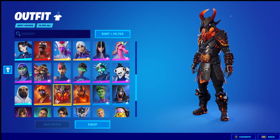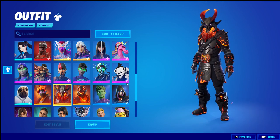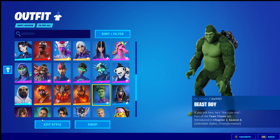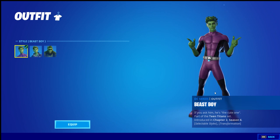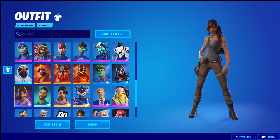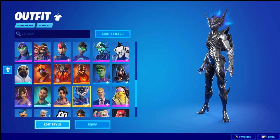Personally I don't like the Molten Ragnarok skin because it's just quite ugly in my opinion. I got Roast Lord — it's pretty cool. Got Beast Boy, Raven. Laura Croft — yes, I like to rock Lara Croft a lot, she's one of my favorite skins that I own. We got Spire Assassin.